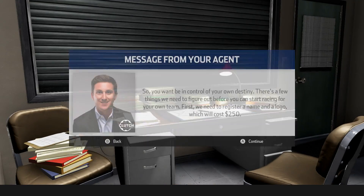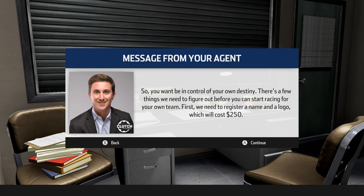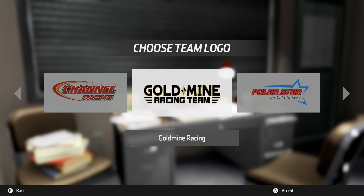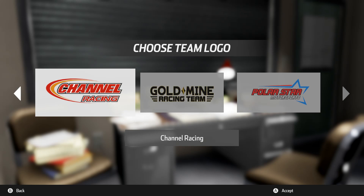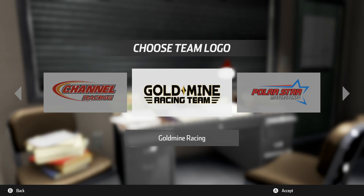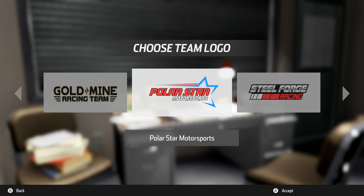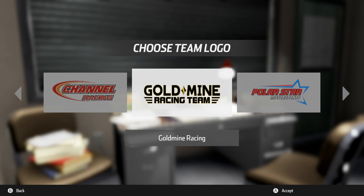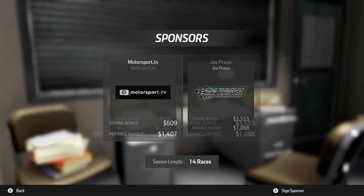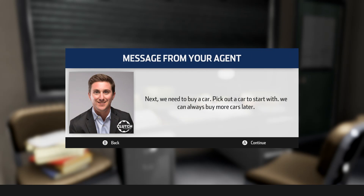We want to start a team. We need to. So let's control your testing — there's a few things we need to figure out: start racing, register a name and a logo. For the logo, I guess we have some names for us. Let's see — Black Storm, Channel Racing, Goldmine, Polar Star Motorsports, or Steel Forge Racing. You know, we like money — we'll go Goldmine. Gold digging out there in the goldmines. Made a few calls — we need to get a sponsor. Motorsport TV or Joe Bravo Racewear. We'll go JoeBravoRacewear.com.